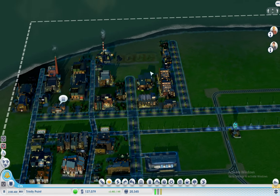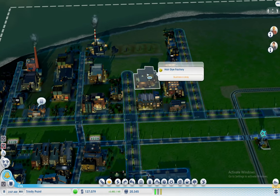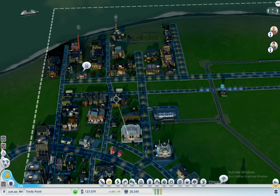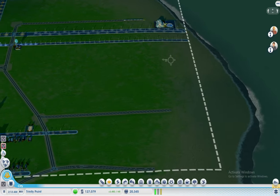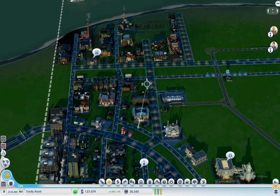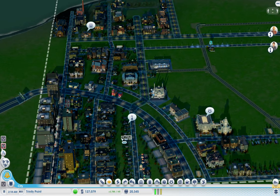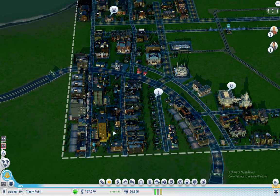Now, one rule you should always obey when playing a city game — normally the best thing to do is put the industrials on the side, like over here, away from the city and also away from the water. I didn't want to have to muck around with the road so I've just done it that way — probably not my best idea guys. So follow what I say, not what I do.